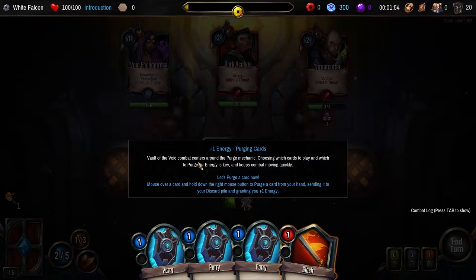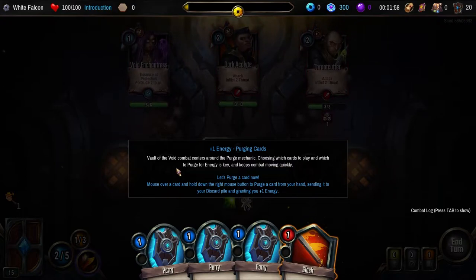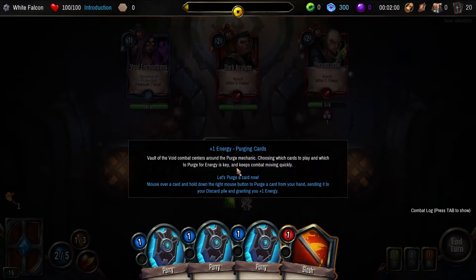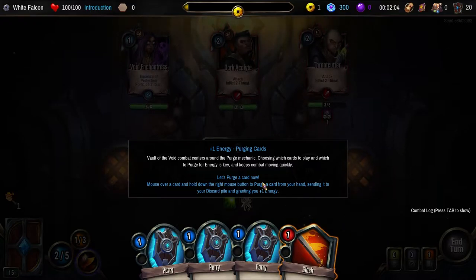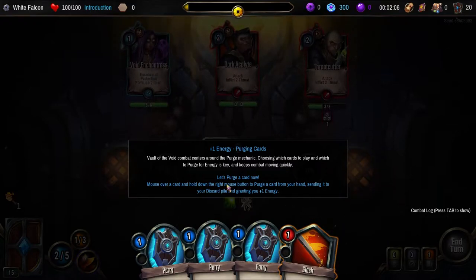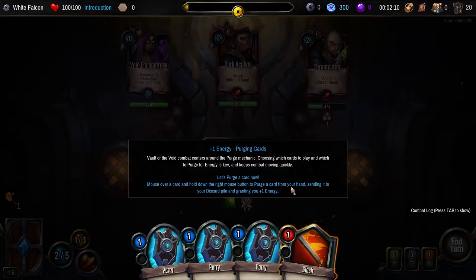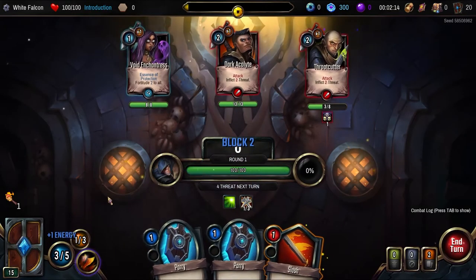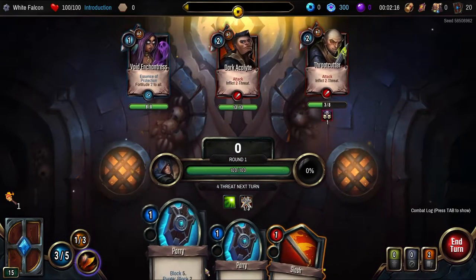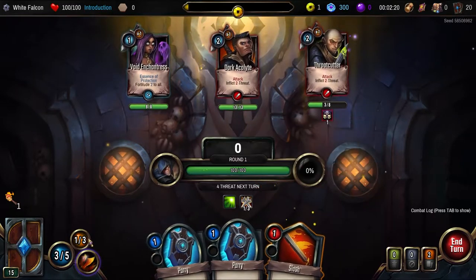Vault of the Void combat centers around the purge mechanic. Choosing which cards to play and which to purge for energy is key and keeps combat moving quickly. Let's purge a card now. Mouse over a card and hold the right mouse button to purge it from your hand, sending it to your discard pile and granting you one energy. If we purge, we get two block — that's what that means.